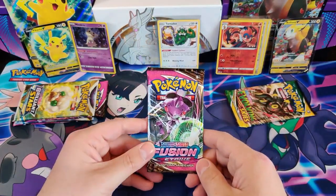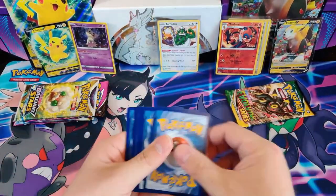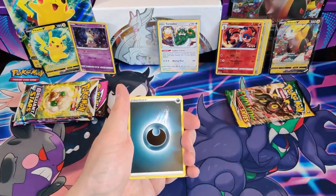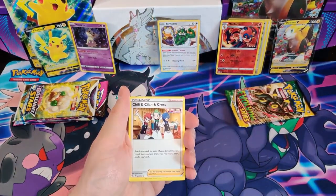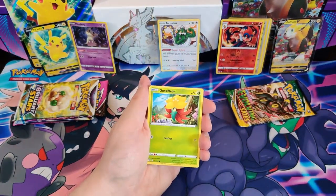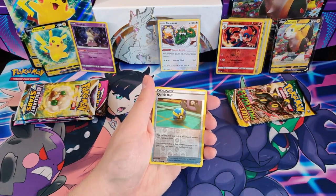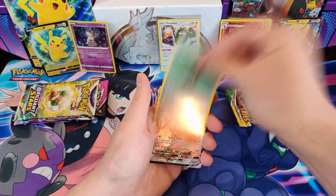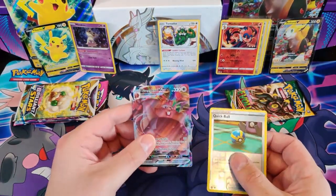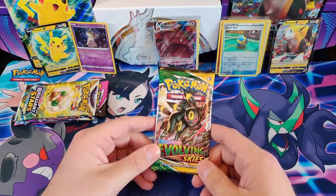Next pack — Fusion Strike: Darkness Energy, Chili Chilan, Copperajah, Zeraora, Larry Meowth, Gossifleur, Pumpkaboo, Eevee, Shinx, Reverse Holo Quick Ball, and the rare card is a Greedent VMAX. Nice — I don't have this one yet. That's the last pack of the Boltund box.